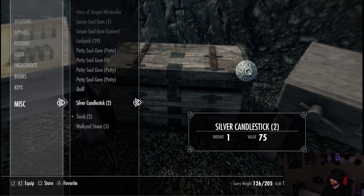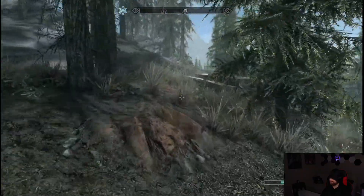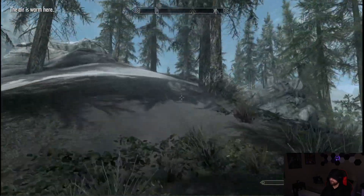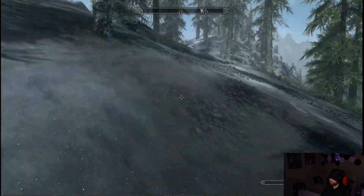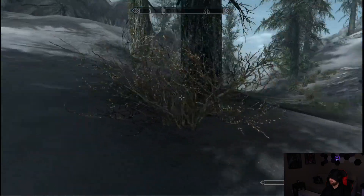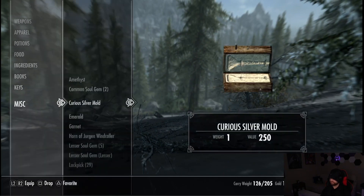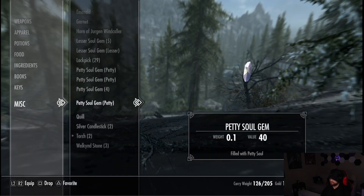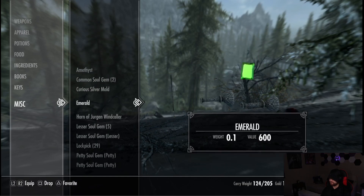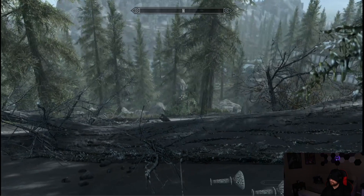That dropped us down to 126, and we're still going to be getting rid of some more weight. How many logs? We still have 83 logs, so we're doing good. Go ahead and drop all this crap — we'll just put it up here in the middle of the mountain, nobody's going to see it. We're not littering guys, I promise. Drop those, we don't need these. So we're playing with that mod.